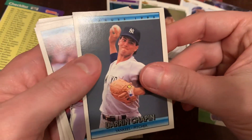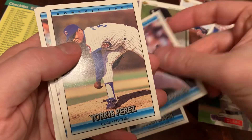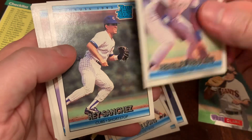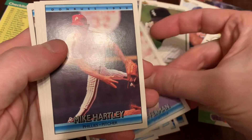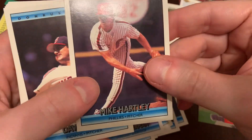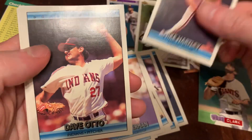We've got Darren Chapin, Scooter Barnes, Yorkus Perez, Steve Lyons, Hensley Bam Bam Mullins, Rated Rookie Roy Sanchez, Jose Offerman, Mike Hartley. Don't confuse him with Mike Harky, the Chicago Cub, who was on some Rated Rookie trophy cards around this time.